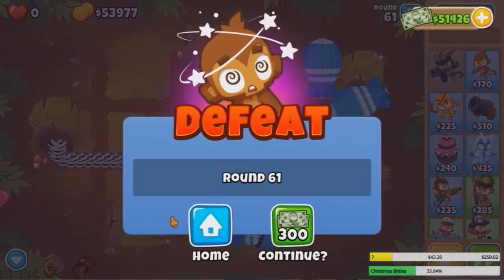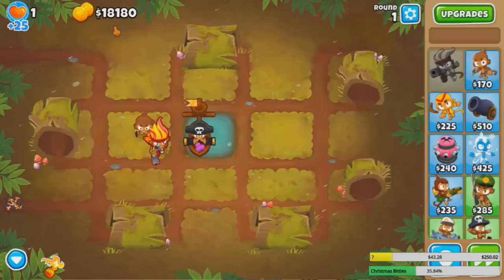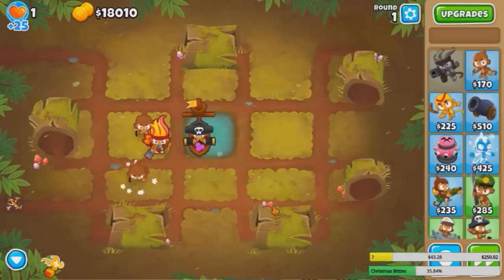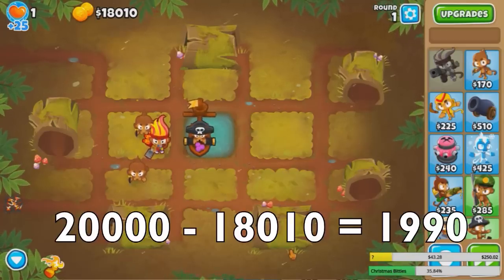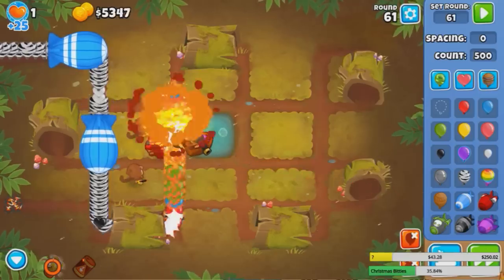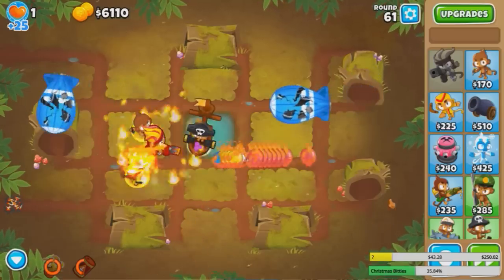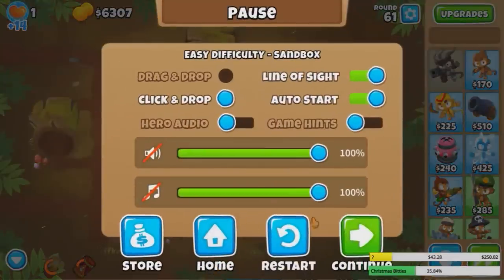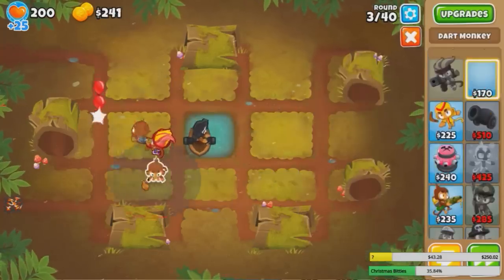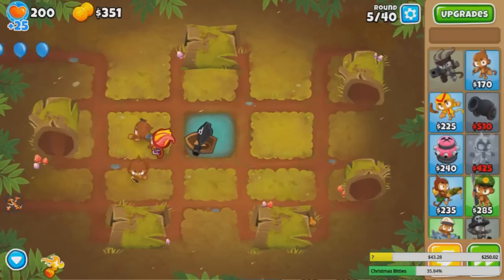What if instead of a crossbow for camo, we get a boat for camos? We have $1.99 to spend, so we can basically spend the money on one more Dark Monkey. I think it's better if we get one more 0-0-0. That's our layout — total spent: $19.90. This might work. Will this beat round 61? Maybe it can beat 61 like this. I think we just messed up with the other layout earlier. Unfortunately we have nothing to spend our extra $29 on, but that's fine. We'll drop two 0-0-0 Dark Monkeys here, and then a 0-1-2 here.